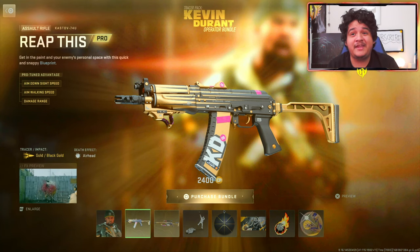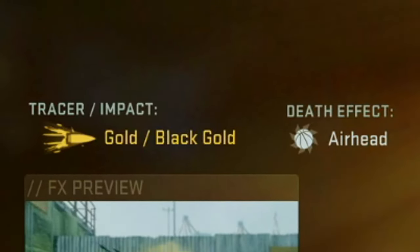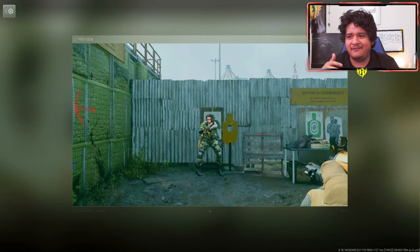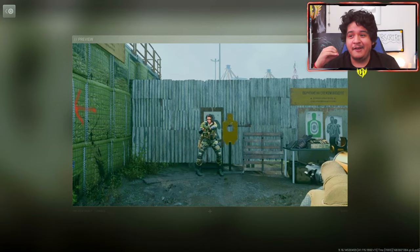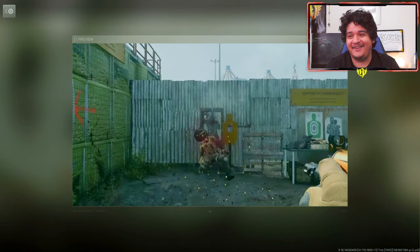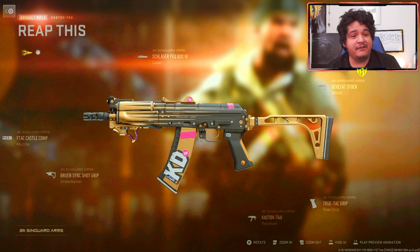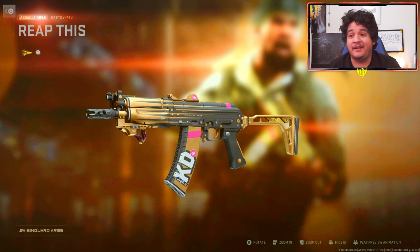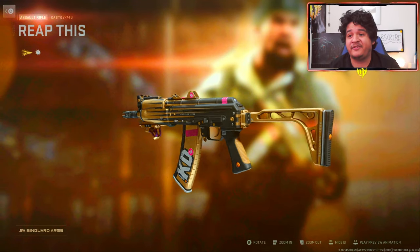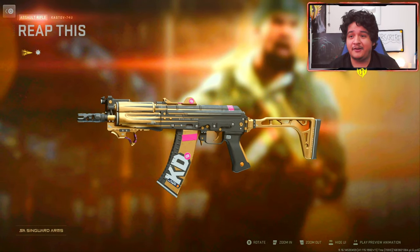Next up we got the Tracer blueprint of the Cast Off Setting For You, known as the Reap This. It comes with that gold and black gold tracer and the Airhead dismemberment death effect. Looking at the preview, you can see that enemies legit have a basketball on their head with a gold outline — pretty funny death effect, I'd say. It doesn't come with any ammunition attachments, so you can't put these tracers on any other gun in the game. But it is our first Tracer Cast Off Setting For You, and it looks pretty clean. It's gonna look pretty solid with solid color camos and mastery camos.